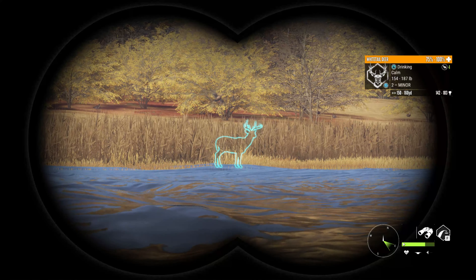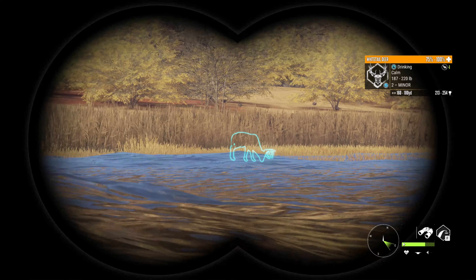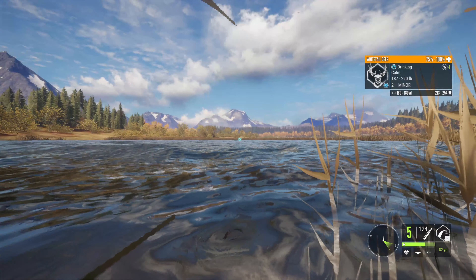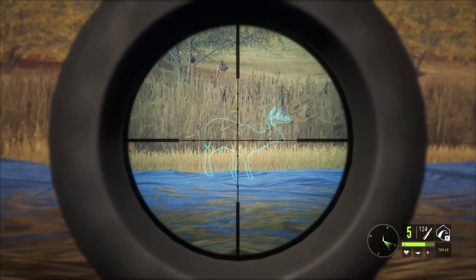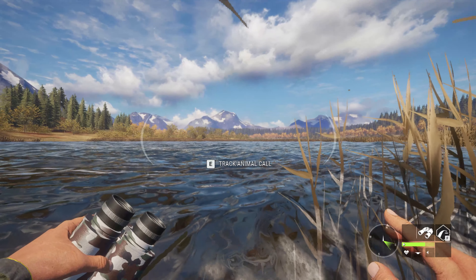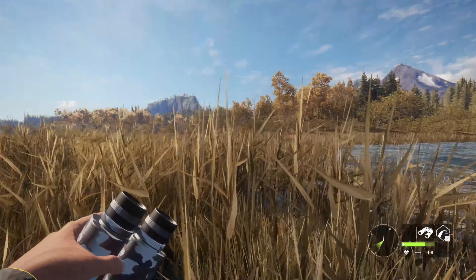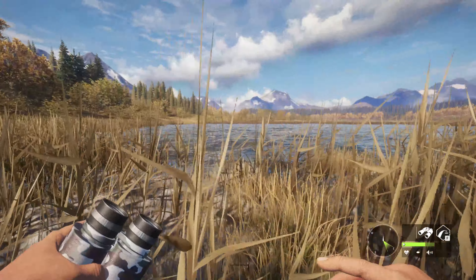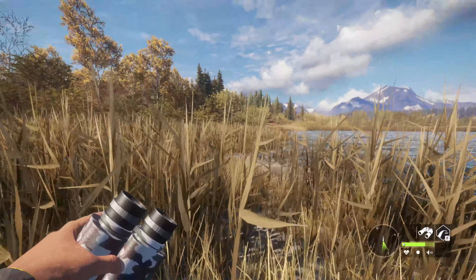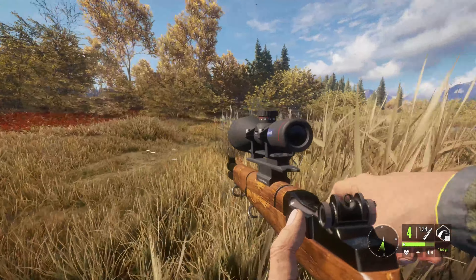Alrighty folks, we found our second big buck of the day. He's somewhere in this tall grass — there he is, right there. Trophy score is 213 to 254. We're going to take him out with the M1. He's just a little ways away. Nice clean hit on him. We're going to go check him out. It's hard to see in this tall grass what you're shooting at, especially when you're trying to look at fur type and all that. But good thing we have these binoculars to help us out.